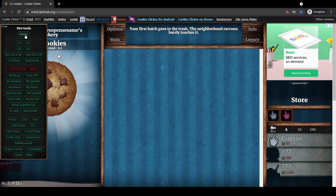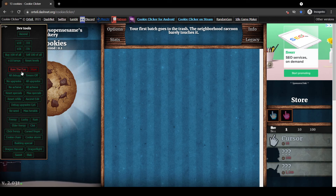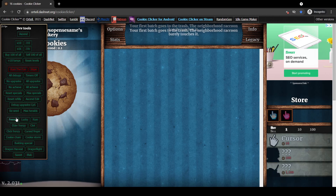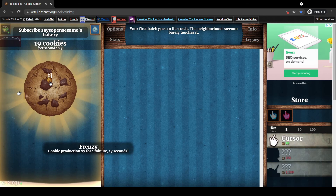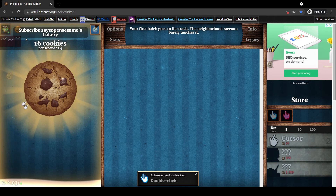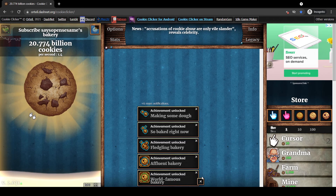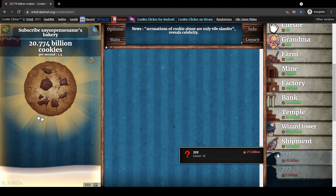In the dev tools we have a lot of options: we can ascend, multiply our cookies by 10 or 100, buy a hundred of everything, and there's the 'Ruin the Fun' button which I'll show at the end of the video. We can grab all debugs, all upgrades, all achievements, and all different golden cookie effects. It's really fun to mess around with for testing things — for example we can grab a frenzy.